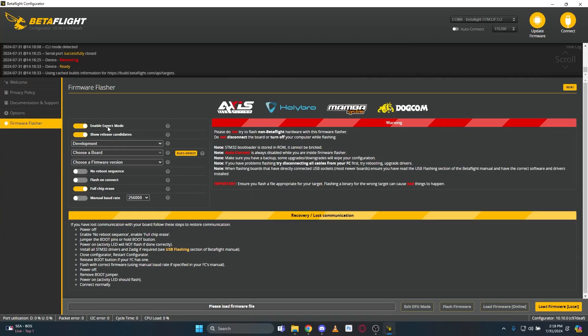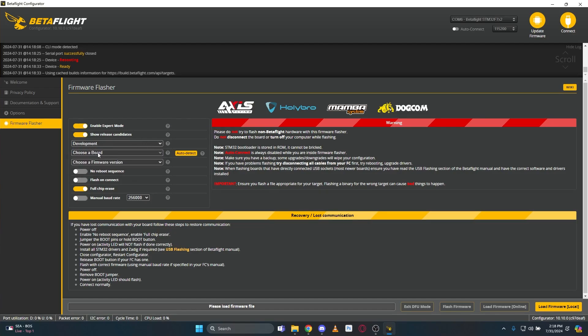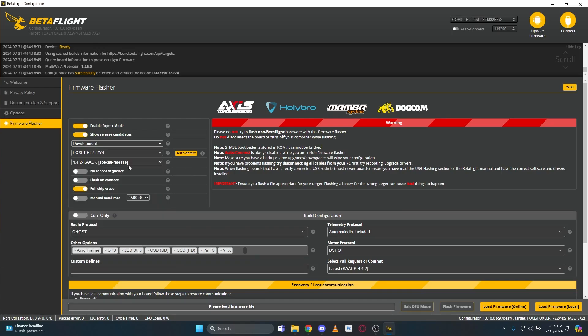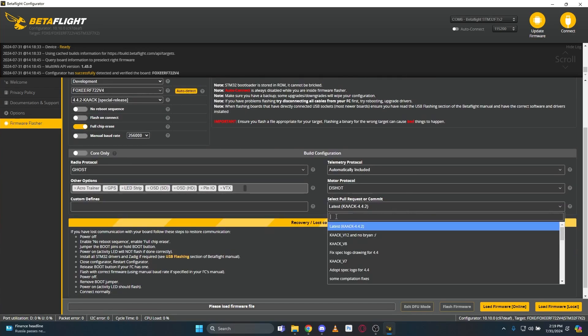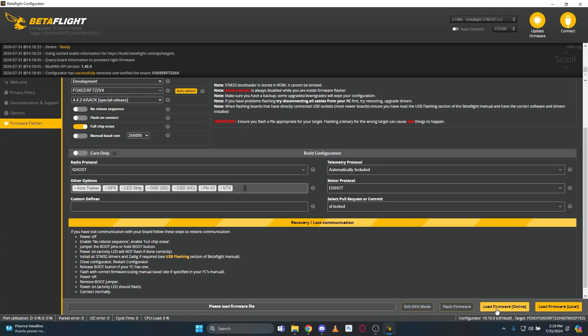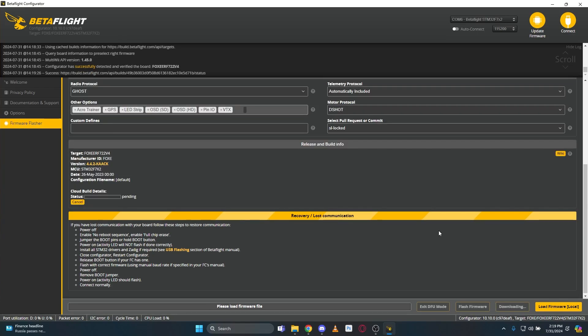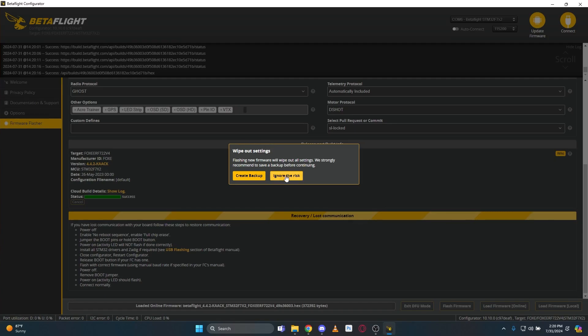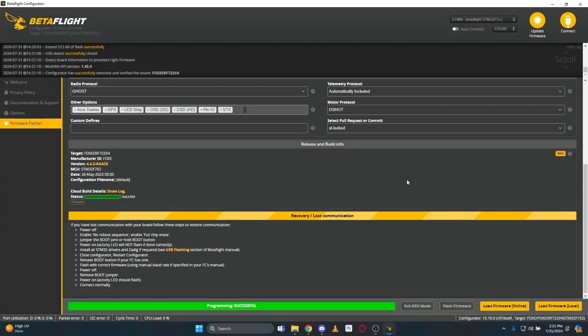Now comes the fun part. Make sure that enable expert mode is turned on. Go to the development drop-down, auto-detect your flight controller, and look for CAC 4.4.2 special release. Because you saved a diff, we're also going to turn on fullchip erase, and now we're going to type into the commit field 'sl-locked' — L-O-C-K-E-D — and then load the firmware. The cloud builder will do its thing, and once it's built the hex, we'll flash our firmware. We already created a backup so we can ignore the warning message, and the Street League firmware is flashed.